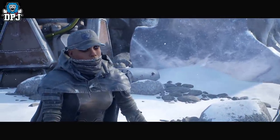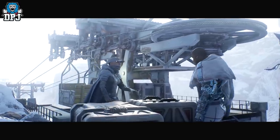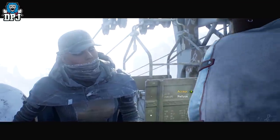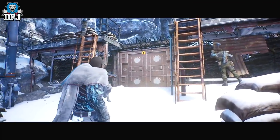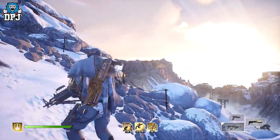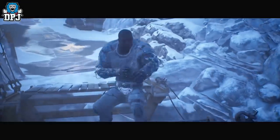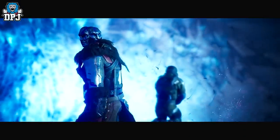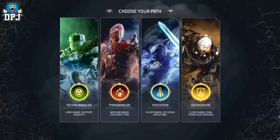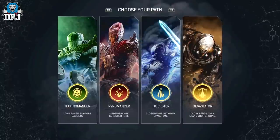This next-gen ready third-person looter shooter releases on April 1st, but will have a free-to-play demo opening on the 25th of February. This means you don't have to pre-order the game to try it out. There are four classes to play with in total: the Devastator, the Pyromancer, the Technomancer and the Trickster.